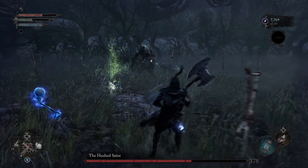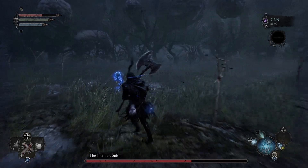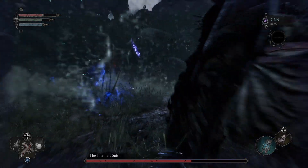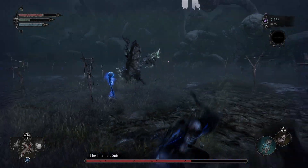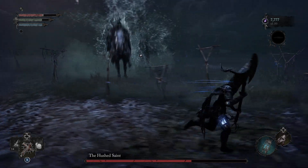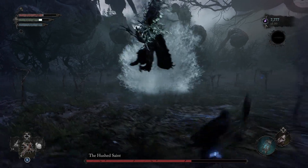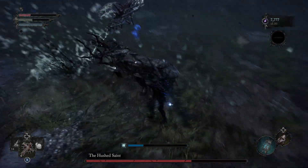Ahí vemos que el jefe está cambiando a la fase número dos. ¿Qué es lo que cambia? Cambia que él es ahora más rápido, el arma cuando la lanza tiene daño adicional, crece y si estamos alrededor de él, pues nos va a hacer daño.